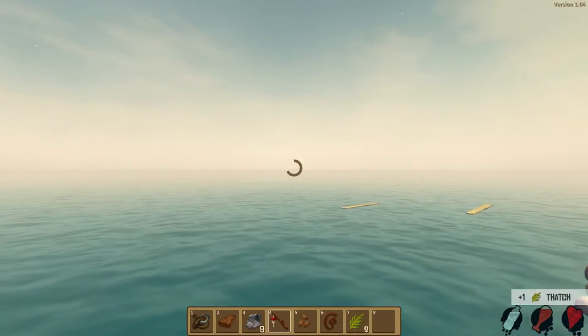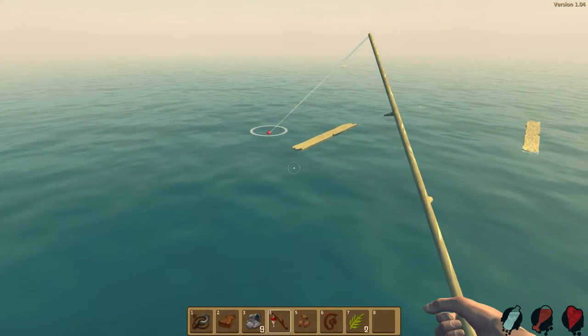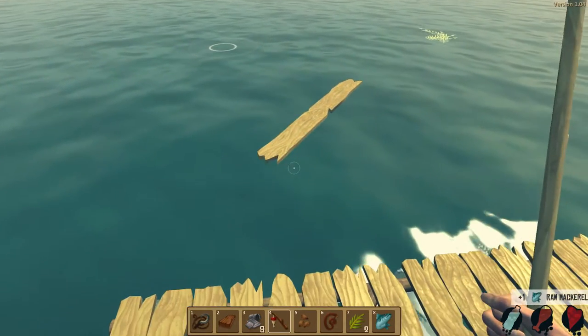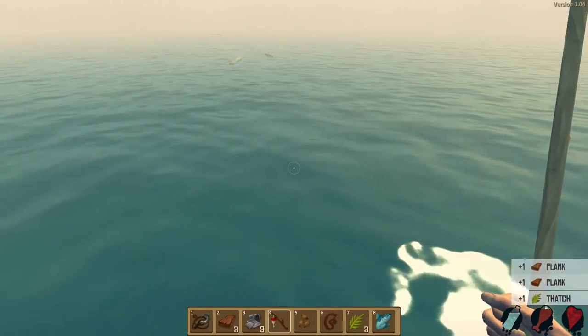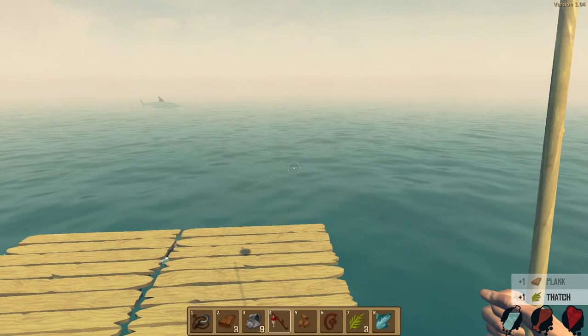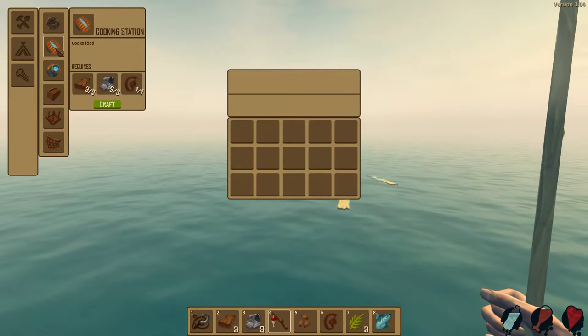Alright, we're getting a good lot of stuff here. We're going to do a bit of fishing. Even if we eat raw fish for now, it's actually not that bad. We've got some raw mackerel. If we eat raw fish for now it's not too bad, but we do need to start cooking up some stuff. The next thing I want to make is a cooking station.